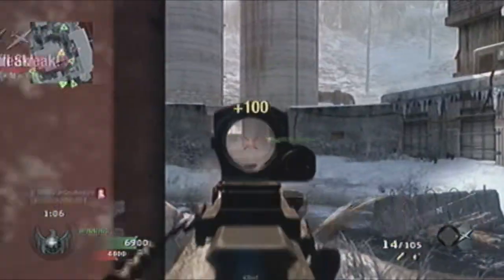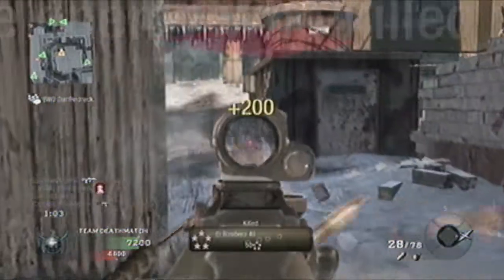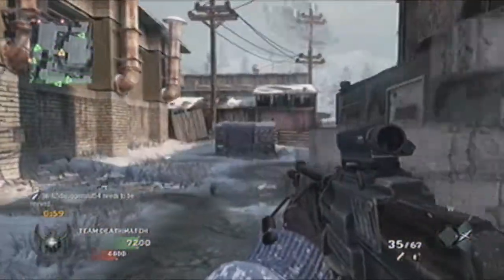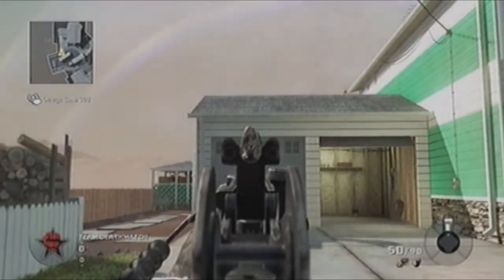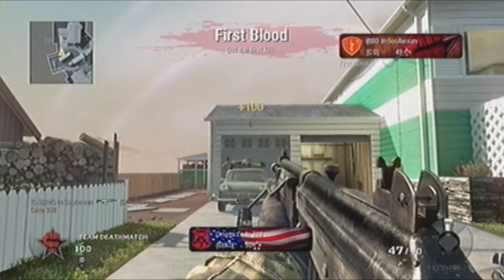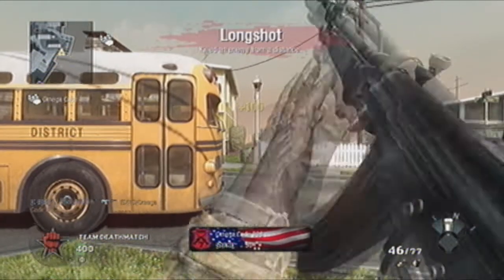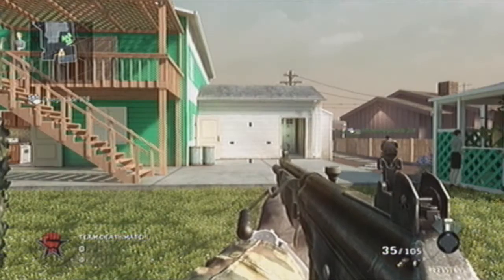This makes the Galil in Black Ops comparable to an LMG, albeit not as powerful as most. However, these unique characteristics can allow you to use different playing styles as well. The Galil has the same average aim down sight speed of all the assault rifles. It takes 3 shots to kill to the body at close to medium range, with 2 for a headshot, and 4 shots at medium-long to long range, with 3 for a headshot.